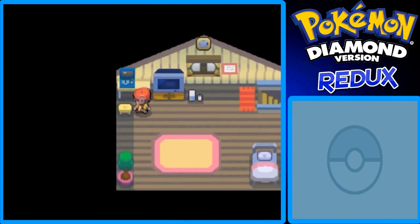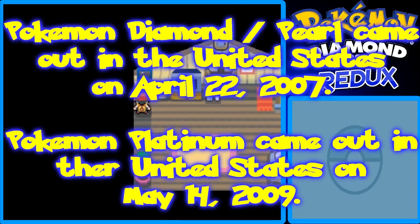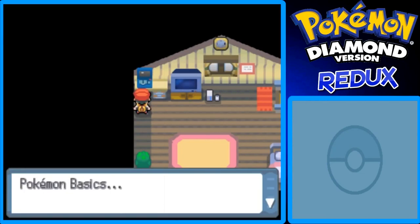We have a bed and a Wii in the room, because at the time this game came out — Pokemon Diamond came out in 2007, and Platinum came out in early 2009. Here's your PC — you won't have a Potion in it like in other games, which is a drag. We can go downstairs and it'll say press X to open the menu.